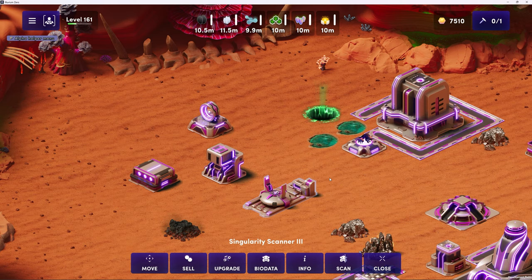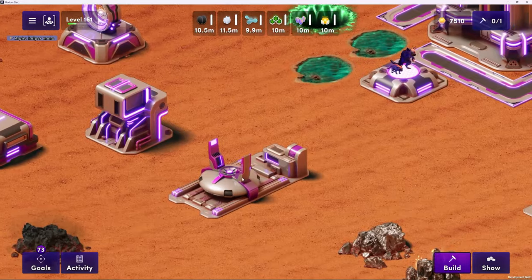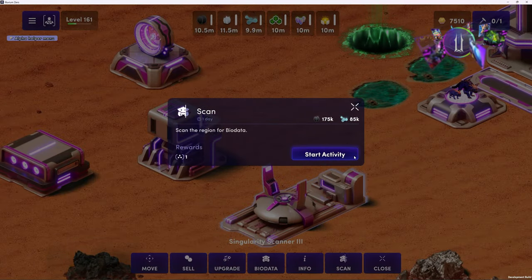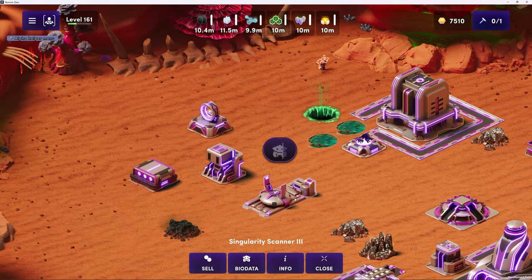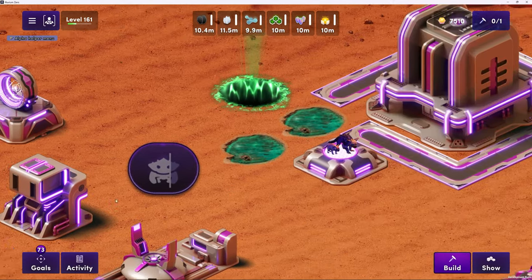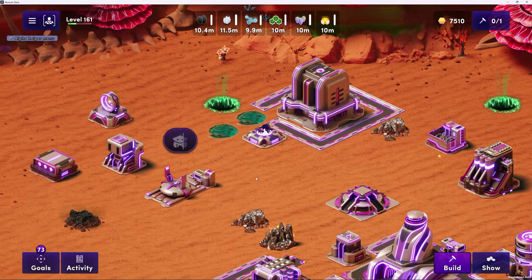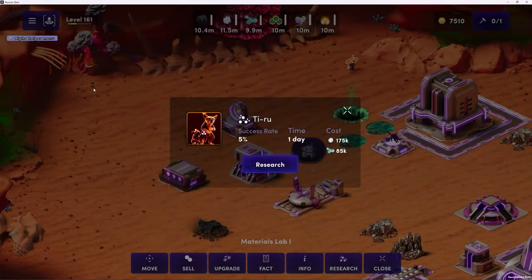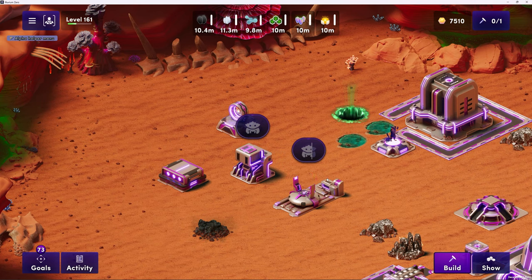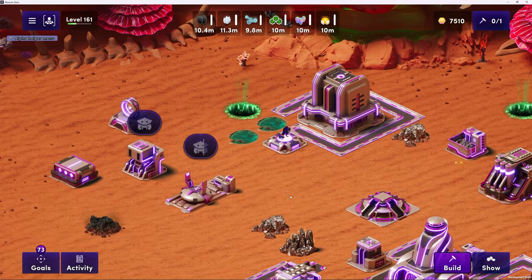There are actually a couple of structures involved in this process. The start is scanning alluvial biodata - basically you're sending out signals or scanning across your land looking for alluvials, and when you find them, you're capturing their biodata so you can store it in your databanks. That's what the Singularity Scanner building does. We can see you've already scanned the biodata of Tiru over there. It allows you to display it for all to see. The second step of getting a blueprint is research, where you use your materials lab to investigate the biodata you've found. If you're lucky, you may discover a blueprint, which will allow you to create skinned items in the game to customize your avatar and items.